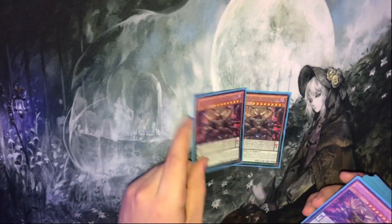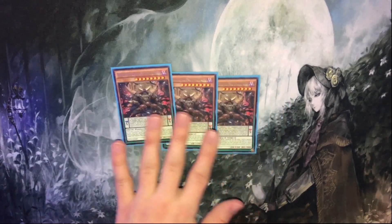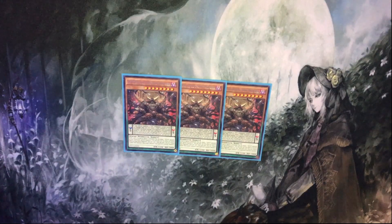We'll start with the monsters as per usual. We've got 3 D2D Oblivion King Obvious Ragnarok, one of your best combo pieces. Level 8, 3000 defense, 2000 attack — standard.